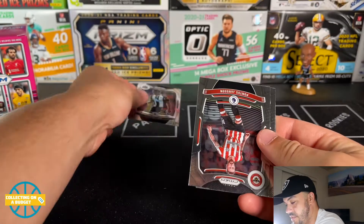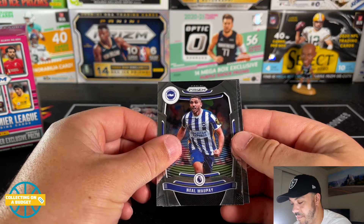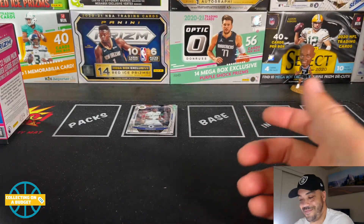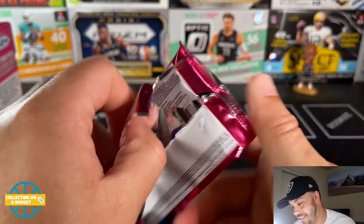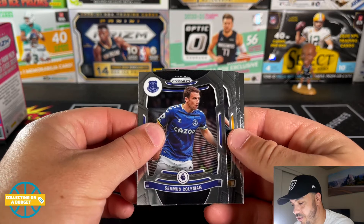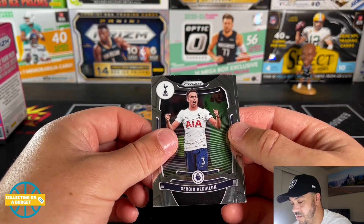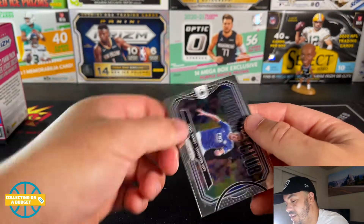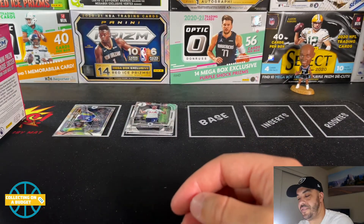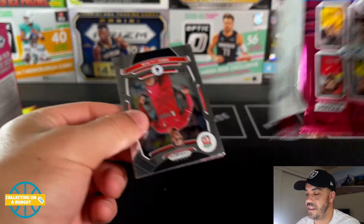First blaster box: Joe Wilcott starting things off, Pontus Jansson, Neil Murphy, and Rafinha — no rookies, no parallels, just a pack of base cards. Not a good start. Next pack: Seamus Coleman, Galantino, Sergio Reguilon — and there's our first insert: Jamie Vardy Scorers Club. So far not so great. Inserts are a little more coveted in soccer for whatever reason, but nothing more than that so far.